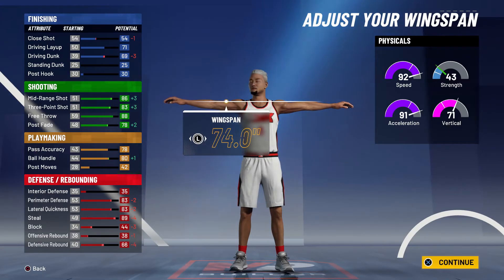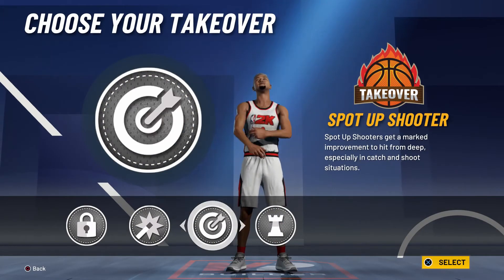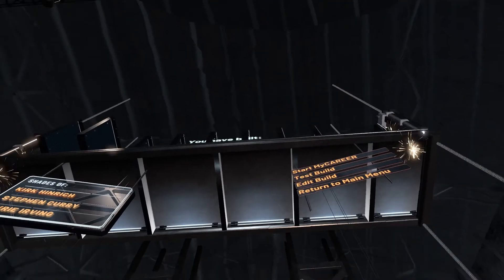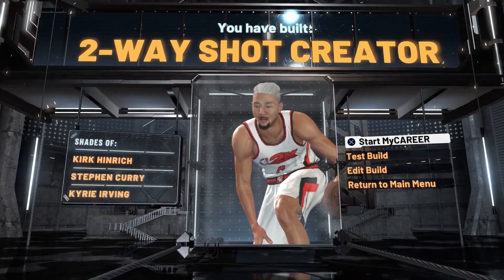I put my wingspan all the way down so my three-ball and mid-range can be the highest. For takeover the choice is yours — you can pick block, sharp shot, or playmaking. I went with shot creator because that's the takeover I like. And that's how you make the two-way shot creator. That's TK of TrapKogge — I'll catch y'all in the next video.